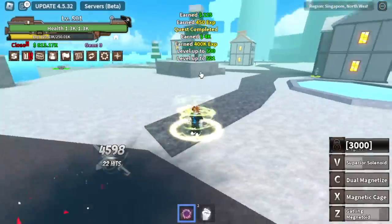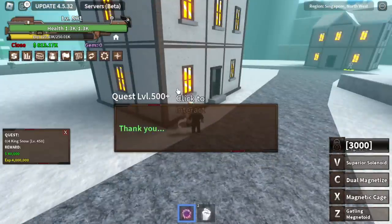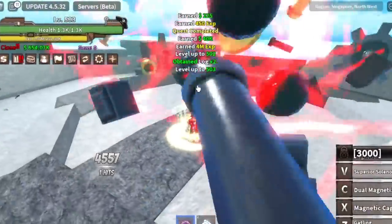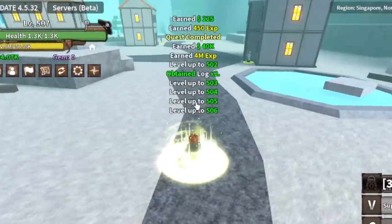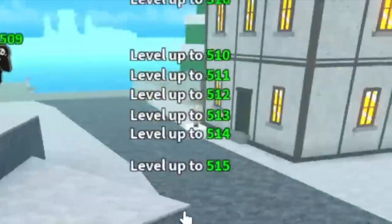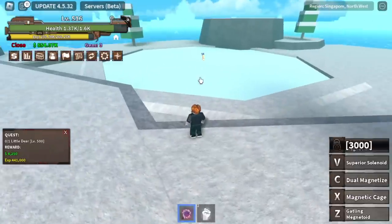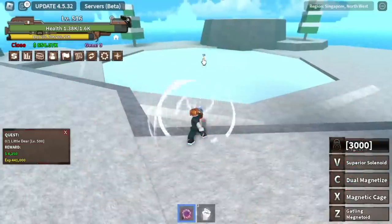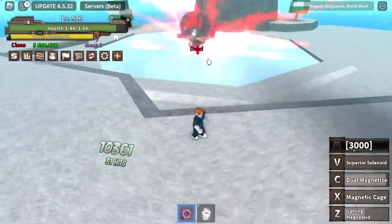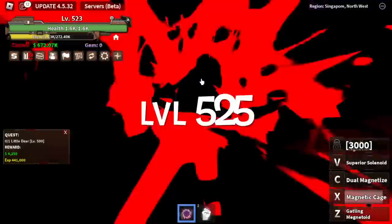Take note that once you reach level 500, you can start a new quest — you need to defeat four King Snows. You will gain four million experience. From level 500, that's about 16 levels. Not bad, right? Next target is the Little Deer — Chop Haw. Two Z skills are enough. Target level here is level 525.